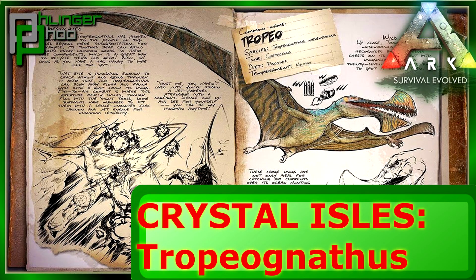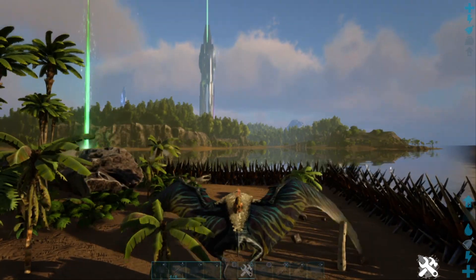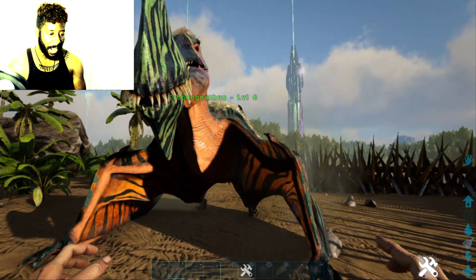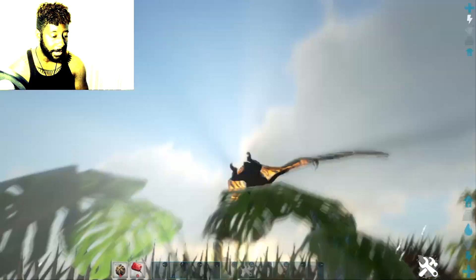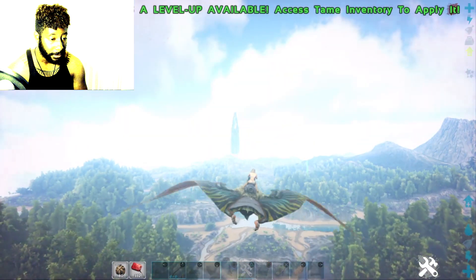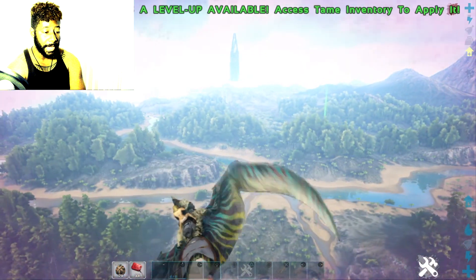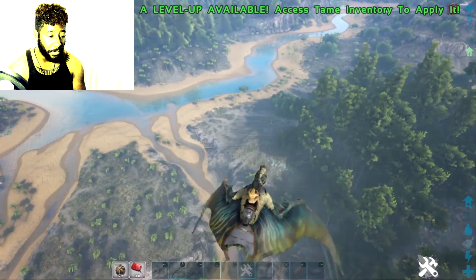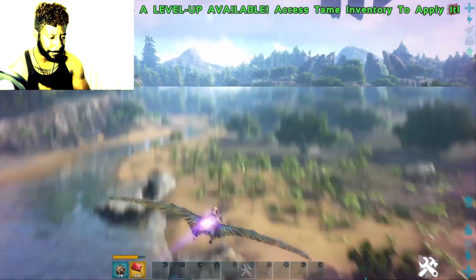Crystal Isles — the tropogoninus. This dino is so badass. I'm spawning them on the map so my players can see it. I have the saddles for it on The Island too — the saddle comes with a jetpack and cannons. You do need gasoline to run it and grenades to fire the cannons. Hold R3 to go super fast — this dino is incredible.